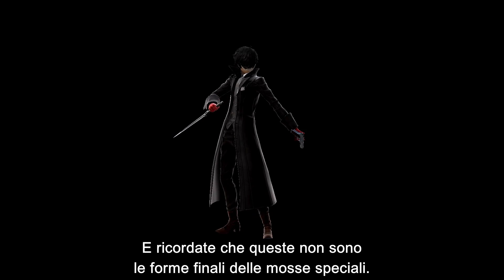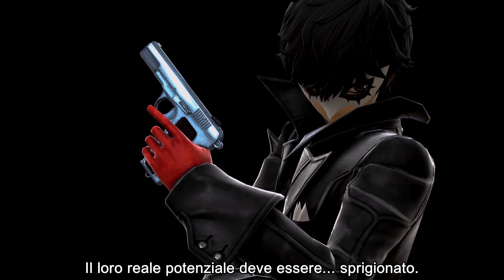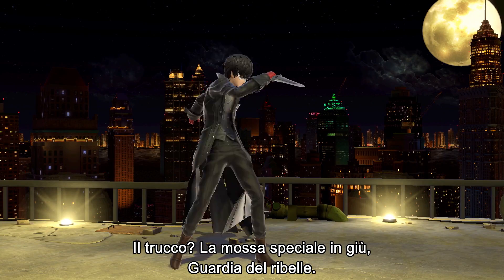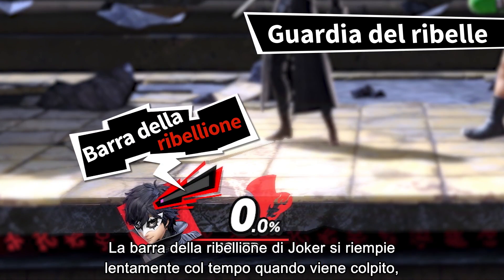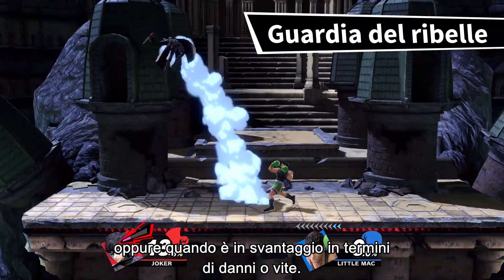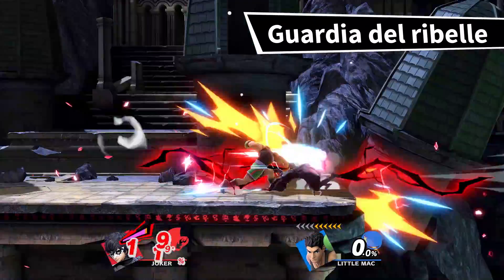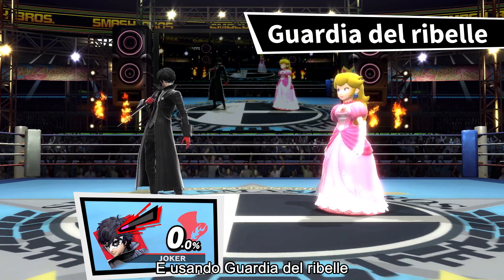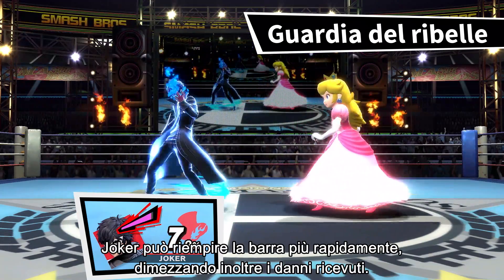And know this — these are not even their final forms. The full power of these special moves must be unleashed. The trick is his down special, Rebel's Guard. Joker's Rebellion Gauge fills up slowly over time, when he gets hit by an opponent, or when he's behind in terms of damage or stock. By using Rebel's Guard, he can fill the gauge faster while reducing any damage received by half.